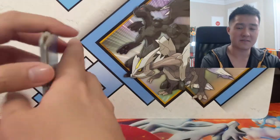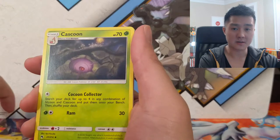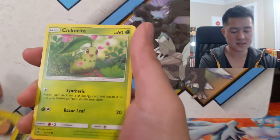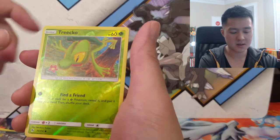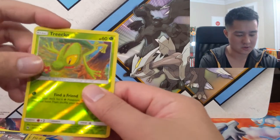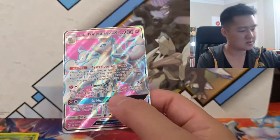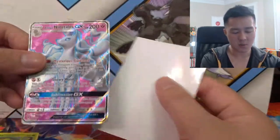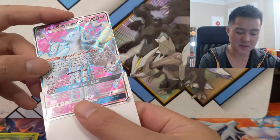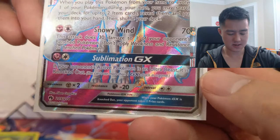Hope everyone's having a good day. Here we go: Electabuzz, Spell Tag — we got a secret rare version of that not too long ago — Pikipek, Scyther, Stunfisk, Chikorita, Alolan Meowth, Treecko reverse. We got something here — one, two, three — nice, we got Blacephalon! Not too long ago we opened and got the hyper rare version; I don't think we have the full art yet, so very nice.